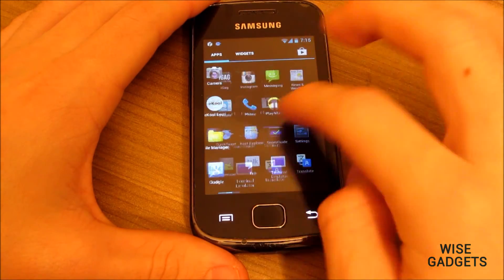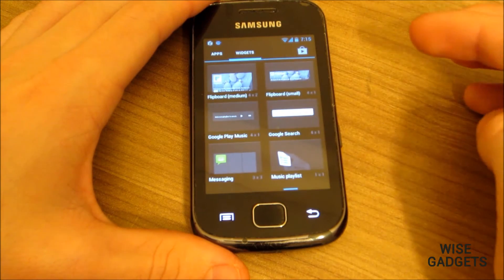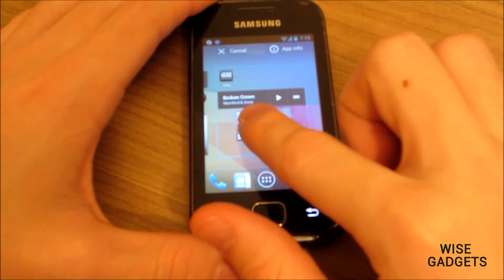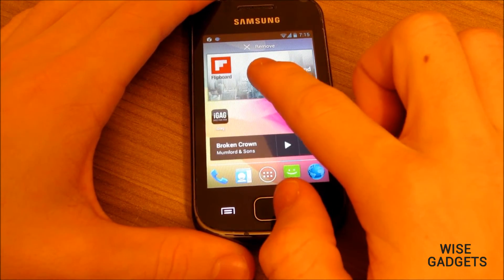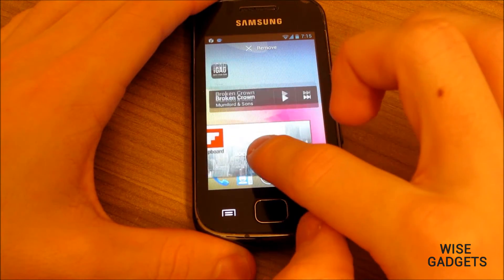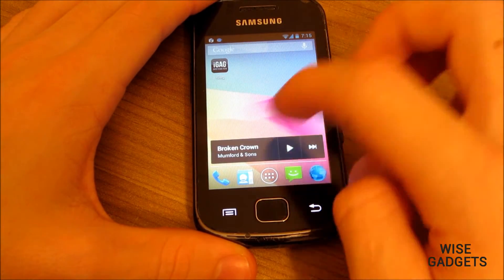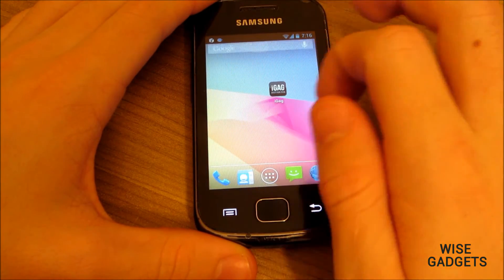Here I'm showing the app drawer — how fast and smooth it is. There are some things that are not working on this ROM right now, like HD quality playback, because they need a driver that is not available from Qualcomm and they are not giving it. This is a widget moving on the home screen. I really like how it cleans all the widgets. It's really nice and smooth.